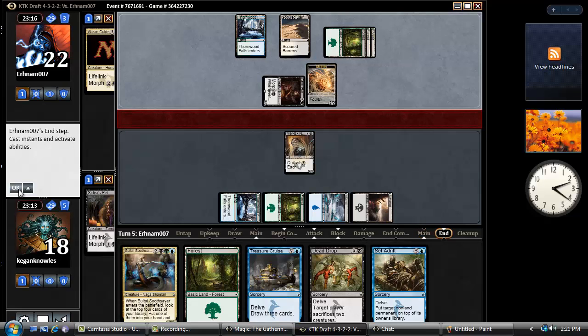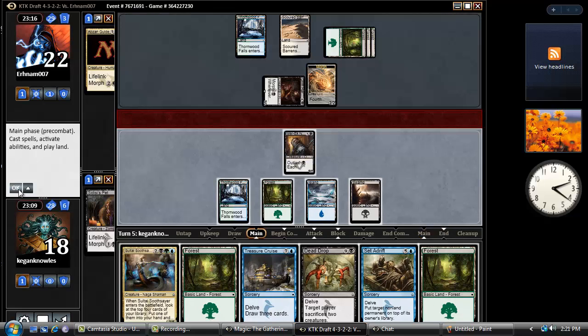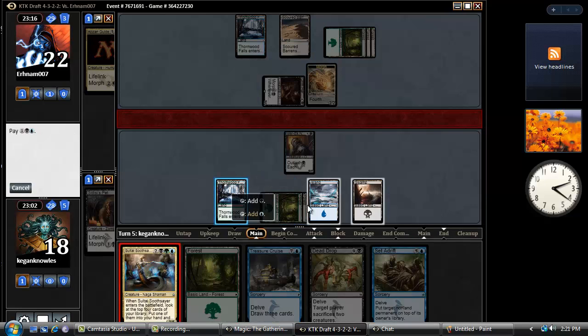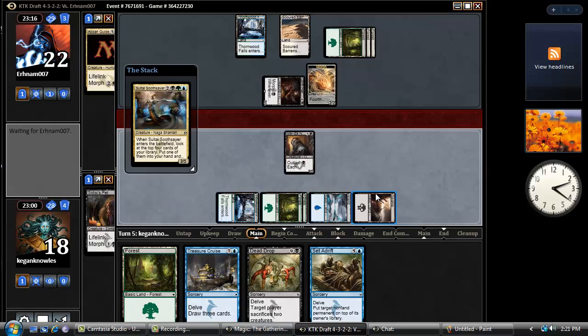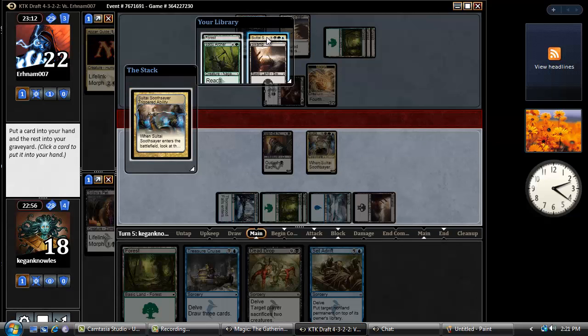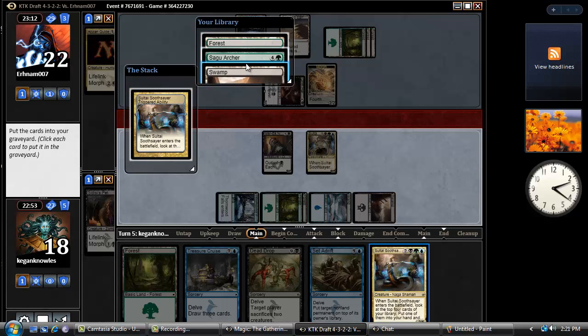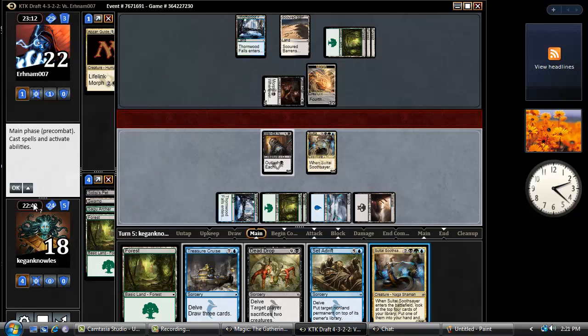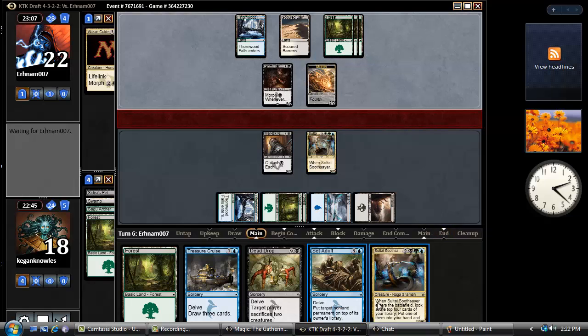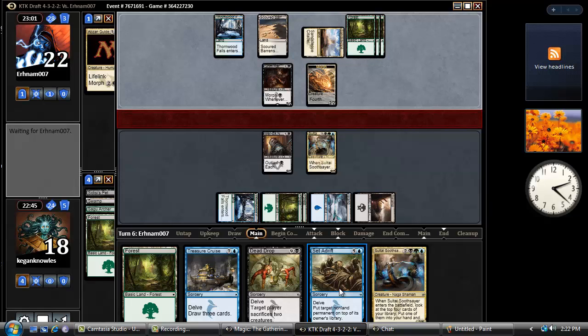So I could attack, and he'll probably block. I don't mind drawing Lance with all these cards. Okay, this is definitely going in my hand and those three are going in the grave, so I got ten next turn — I can Dead Drop next turn if I so choose. Or I could Sultai Seer and Set Adrift. That doesn't seem bad either.